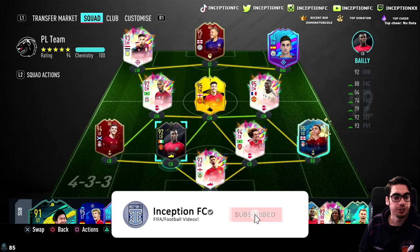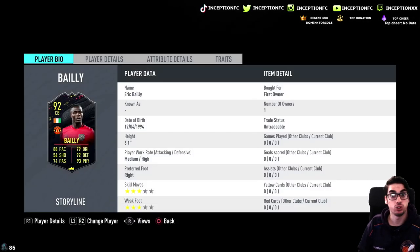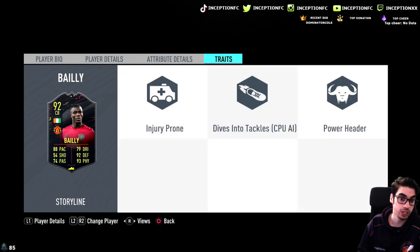Hey guys, what's going on - Inception here, welcome to another video. Ladies and gentlemen, we have the new Eric Bailly card to review today. We're taking a look at a card that is six foot one, medium-high work rates, right footed, three-star skills, three-star weak foot. In regards to traits, he does have the power header trait.